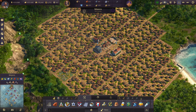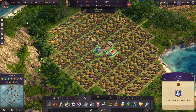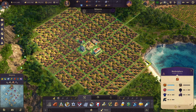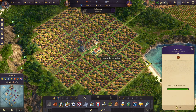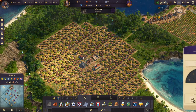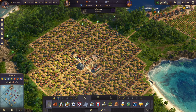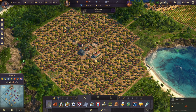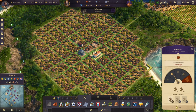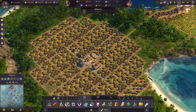Now here comes the very important step. Right now as you can see the chapel doesn't quite reach all the houses, and the fire station doesn't reach all the houses either. The hospital and the police station don't quite reach everything. But there is a very easy solution: we just make that one road right there — next to the chapel, the fire station, the police station and the hospital — a stone road. Just build it from intersection to intersection and now all your public services have 100% coverage.